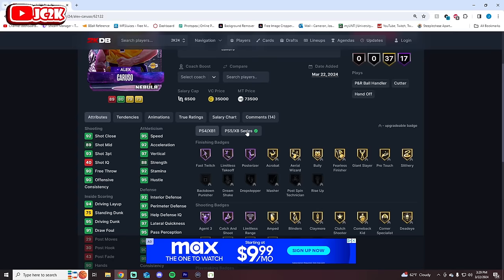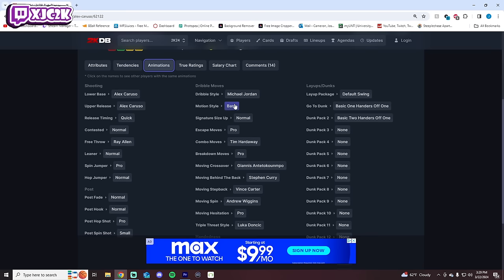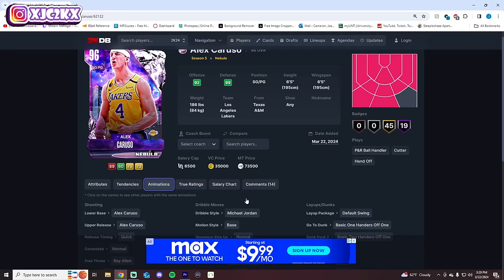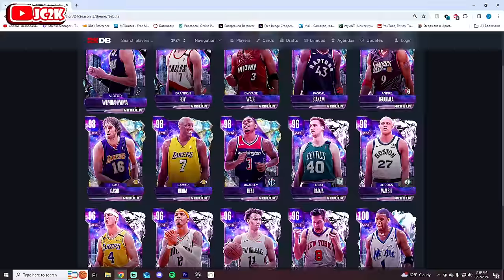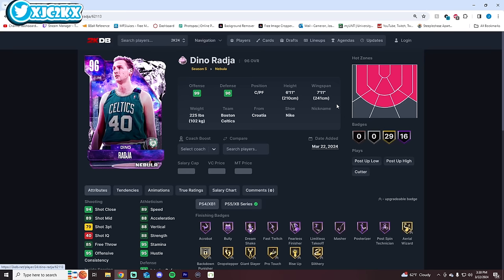Statistically, Caruso is one of the best Pink Diamonds in the game — 95 speed, 93 three-ball, 95 driving dunk, amazing defender with 90-plus across the board, tons of defensive badges, and one of the very few point guards with Immovable Enforcer. Good playmaker, great shooter, really good finisher. His release is on quick with MJ Dribble Style and step-back giving him the Curry Slide. A really versatile defensive point guard with elite athletic ability.